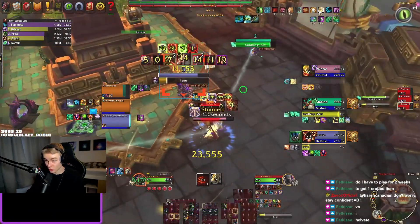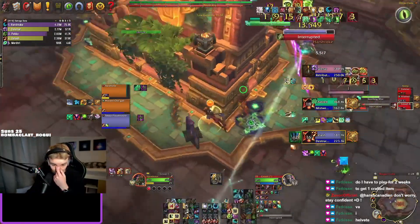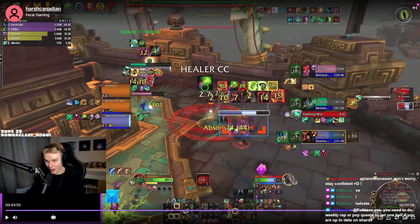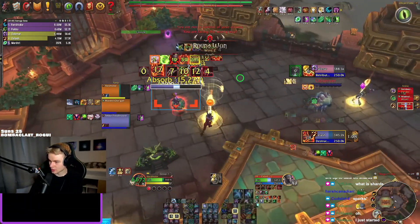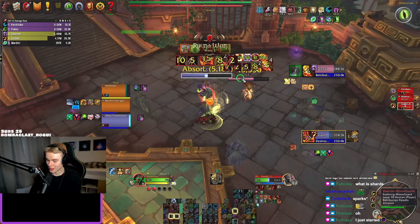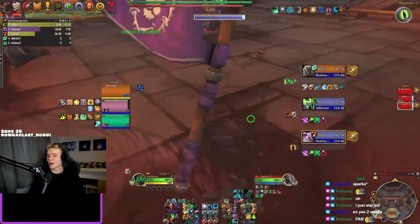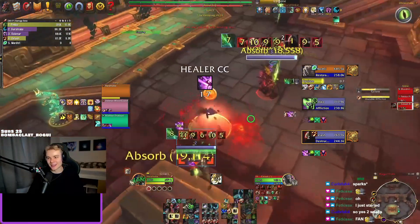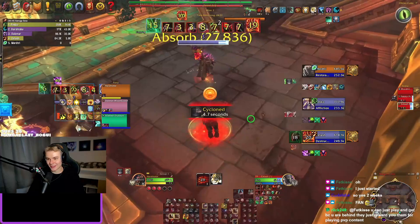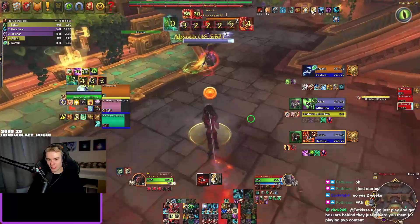Those rakes do crazy damage — rake could be your top bleed. The affliction feral is crazy pressure. You're holding some good DPS. Oh — the warlock kills the healer there. Double rake potential in the opener — did we get it? Almost. Slight mistiming but it's not too big of a deal.